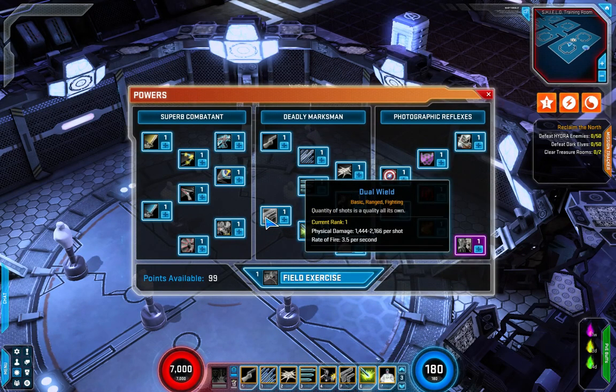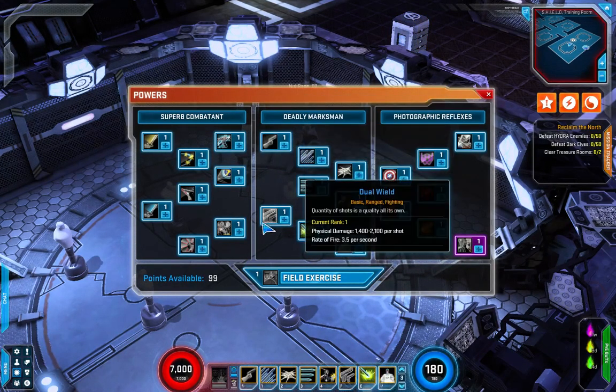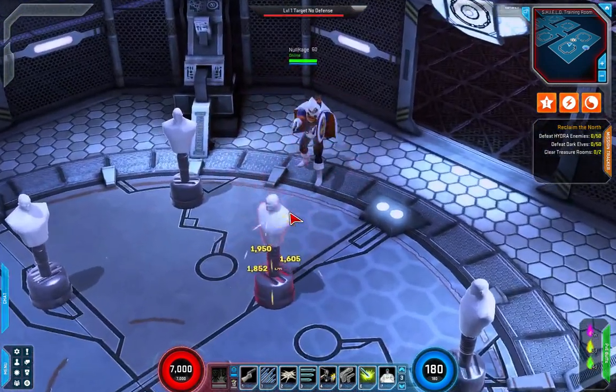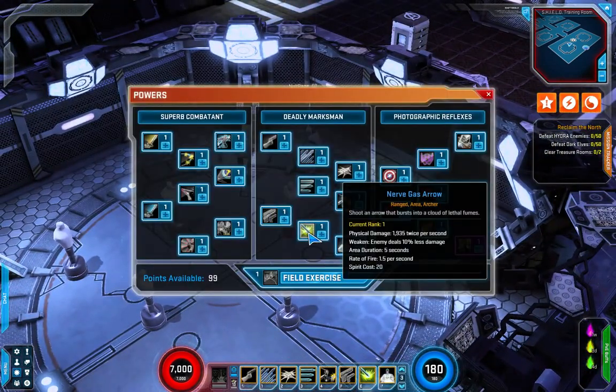Next we've got Dual Wield — a basic ranged fighting skill with a lot higher rate of fire, but it does not have the increased brutal strike rating and damage is a little bit less than the other ranged basic.